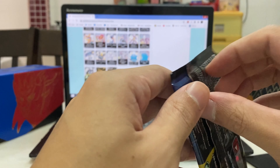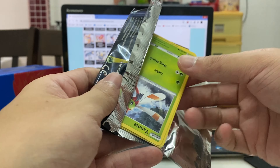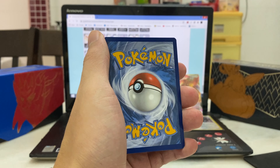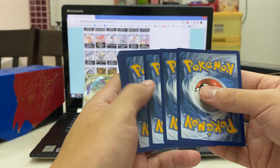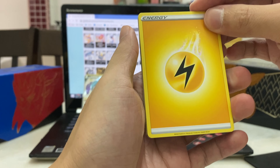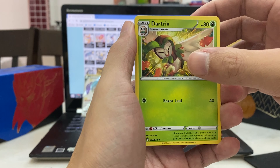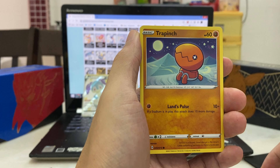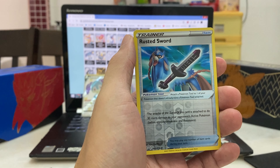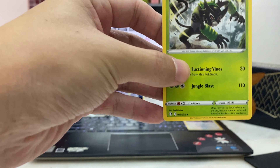Final two packs — Dragapult and Charizard arts. Hope you're all having a great day wherever you're watching from. Pack nine — Lightning energy, Cramorant, Rusted Shield — first time we see Rusted Shield instead of Rusted Sword — Dartrix, Yanma, Trapinch, Shinks, Rolycoly, Eevee, and another Rusted Sword reverse holo. Back card is Zarudak — rare Zarudak!